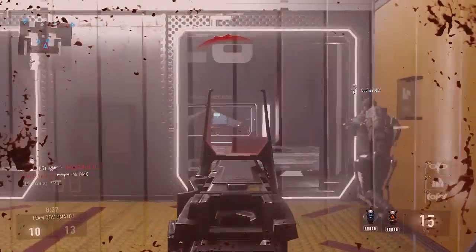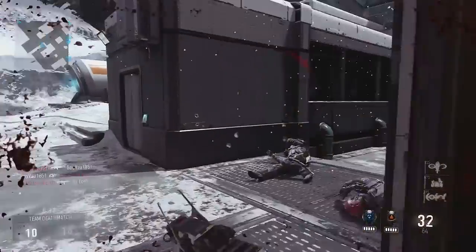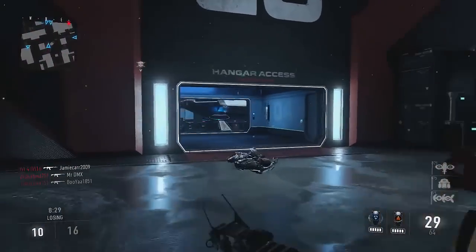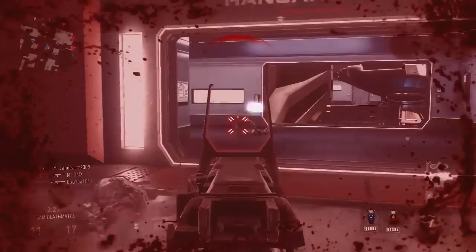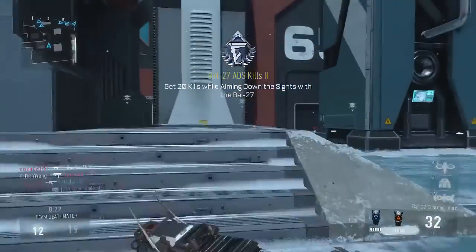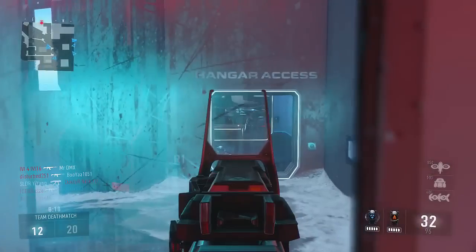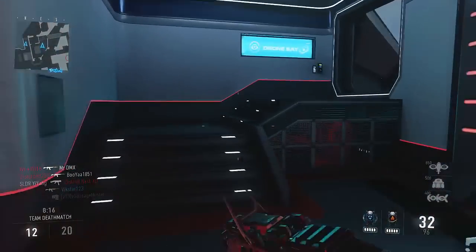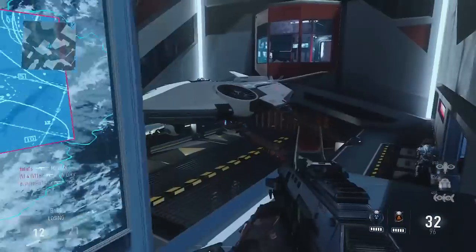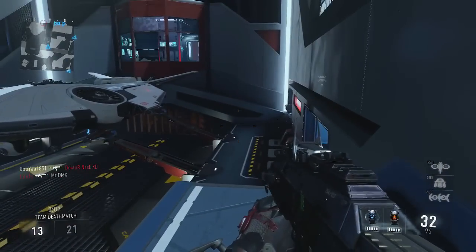Let's try and hold some ground here. That guy's got some sneaky camo stuff going on - like an active camo from Halo. I'm shooting my teammates. I'm all over the place right now. Killstreak time is now, because we're actually losing and I'm not okay with that. Where are we going to go to get some kills? I hear someone shooting a suppressed weapon from downstairs in here.